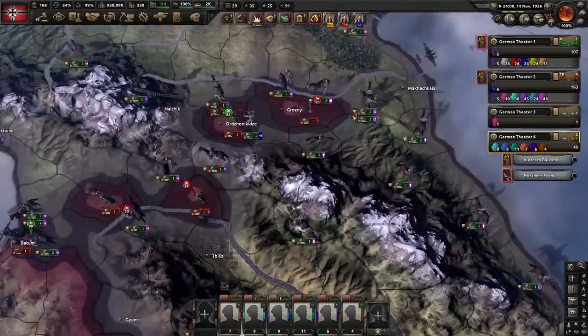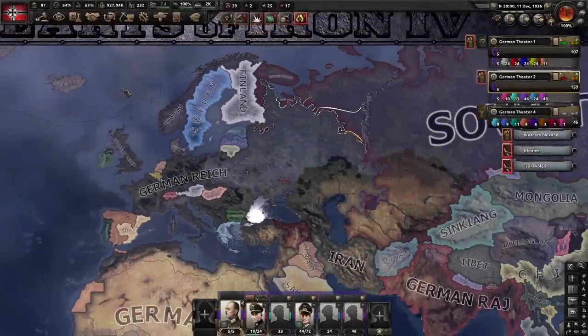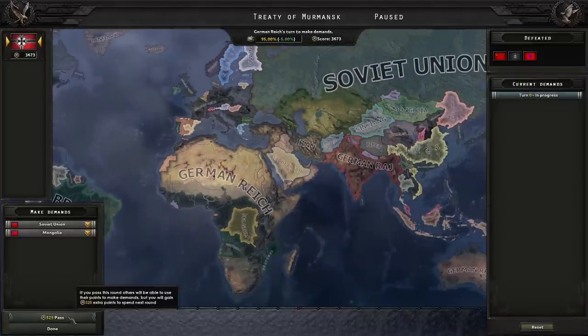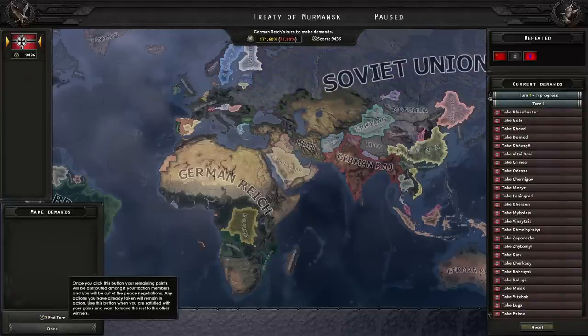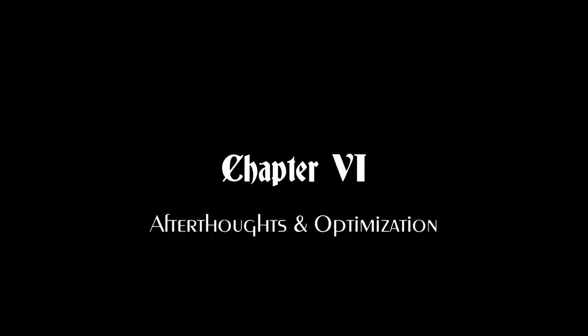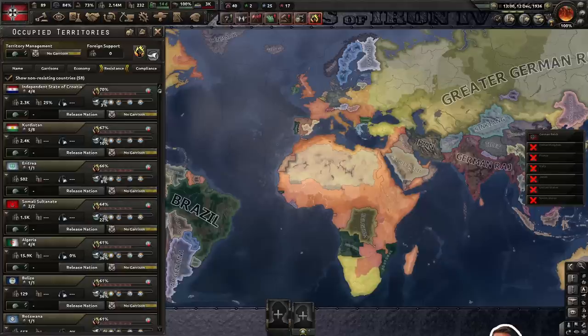It will still take another month until it's actually done. On the 12th of December, the Soviet Union finally surrenders, and we have accomplished our mission of capitulating all major nations from the start of the game. It took nearly 12 months overall, but I'm pretty certain this strategy can be improved by at least a month or two. There's plenty of room to optimize, most prominently during the invasion of the United States and the Soviet Union. There's also potential to skip the second war altogether and invade the US only from the Bahamas.